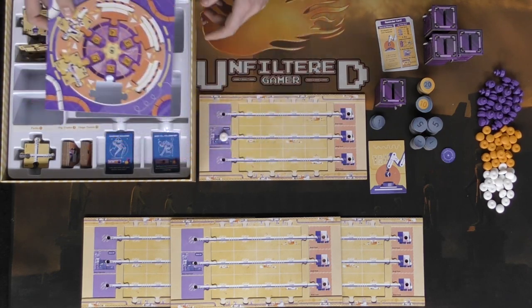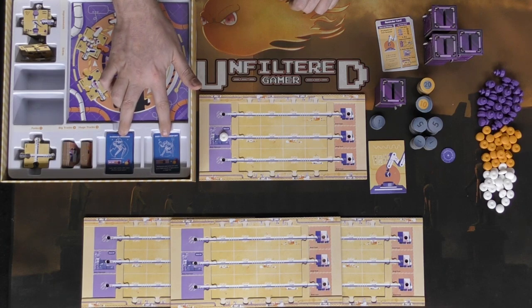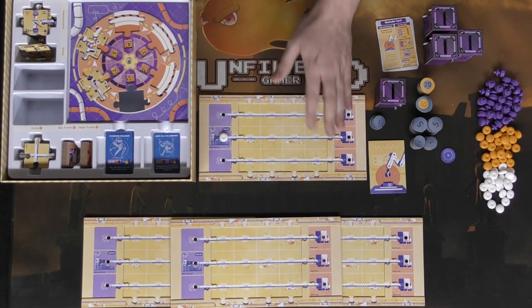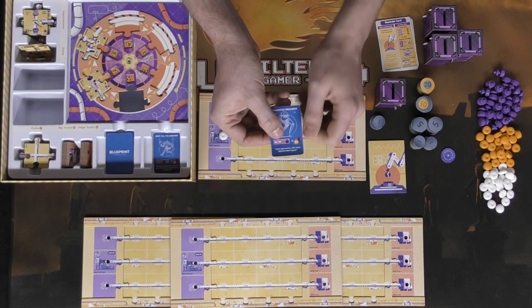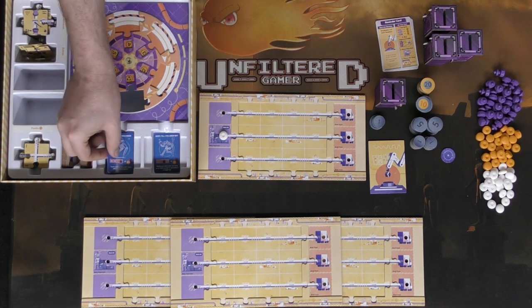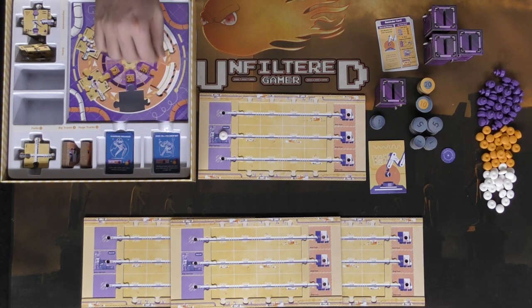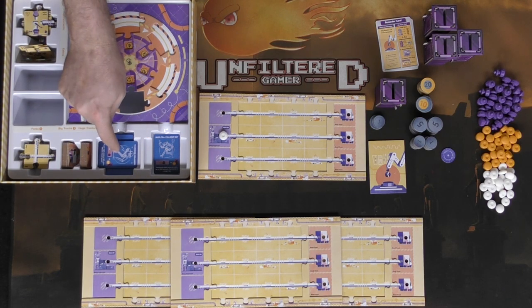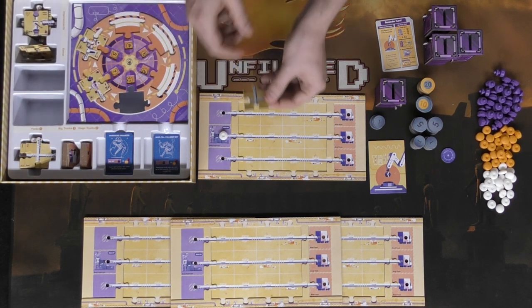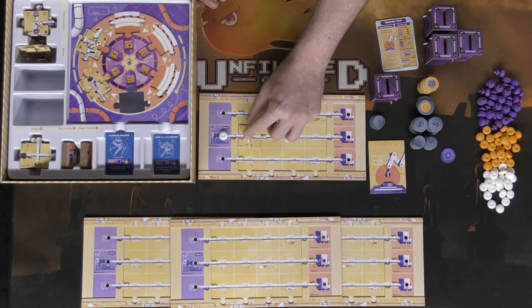There are blueprint cards — when your robots go from your fabricators into your trucks, if you have the right types of robots, for instance two white ones, an orange, and a purple, you can fulfill that blueprint instead of just gaining currency and put 30 currency into your safe. There's also an additional space to gain extra victory points. You also have forks which allow you to connect certain places to others, directing robots through the pipes into the trucks.